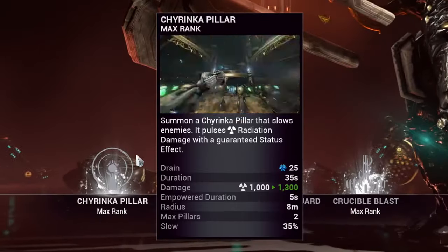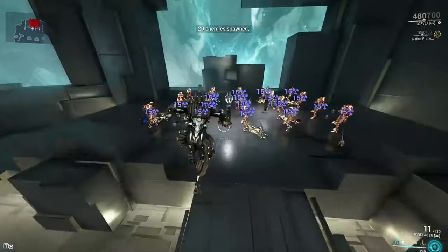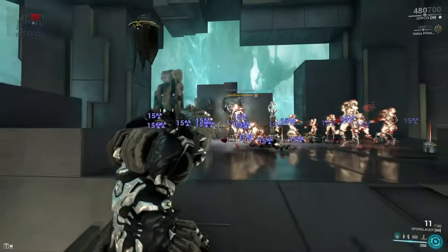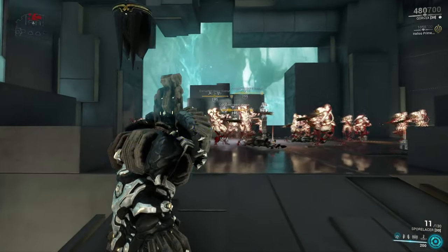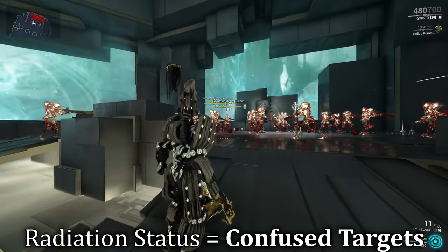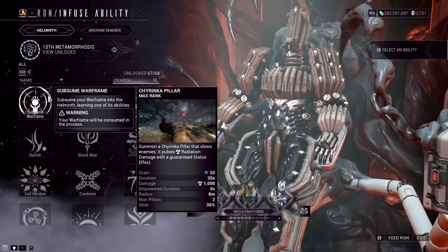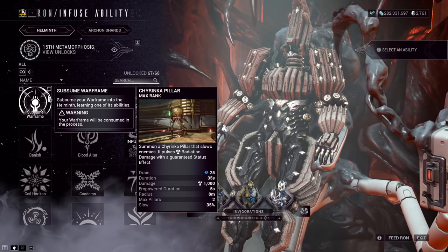Corvex's first ability is Chirinca Pillar. Corvex will smash down a radioactive pillar which staggers nearby enemies with eruption. The pillar then pulses out radiation damage and status whilst also slowing enemies that enter its zone. Corvex can place two pillars down one after the other to increase the affected area. Radiation is a status that confuses enemies to attack whoever is next to them — no detection from friend or foe — making it a great distraction tool. Chirinca Pillar is also the ability that can be fed to the Helminth for other Warframes to subsume.